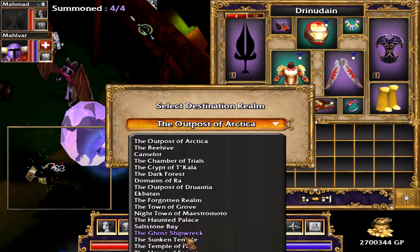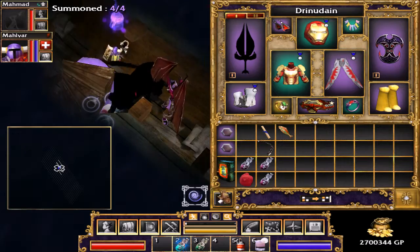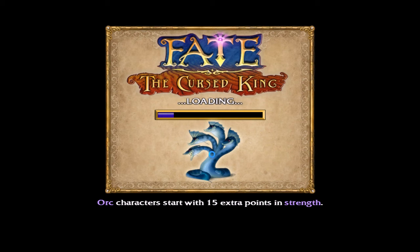Have we been to the Ghost Shipwreck? Let's go there. I know we've been to Saltstone Bay — that's what the little sea ticket was. This might be a new one, though. Okay, let's see where this goes. It does go back to Saltstone Bay, so that actually just took us to a dungeon within Saltstone Bay.